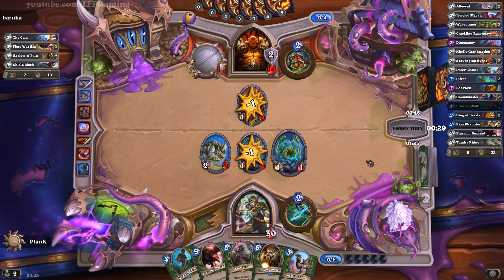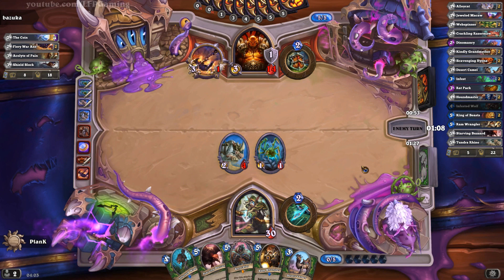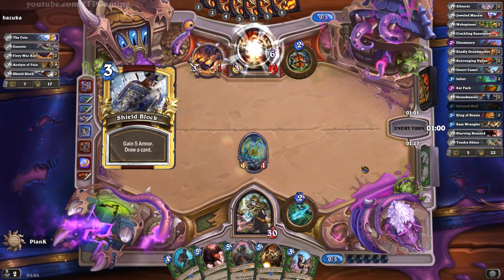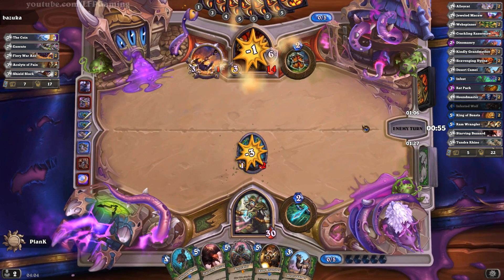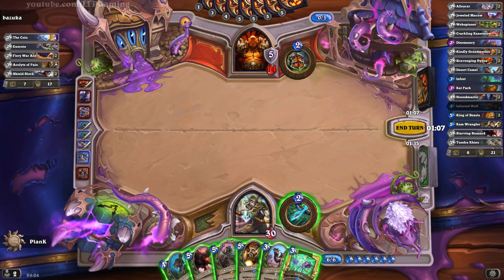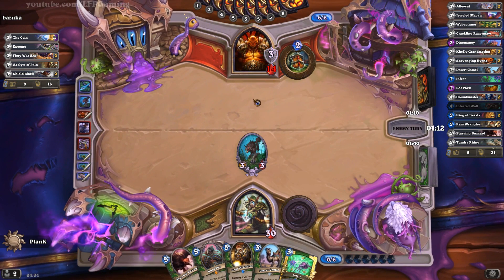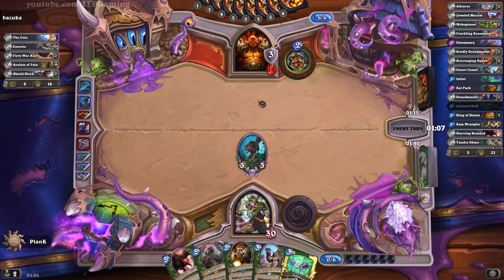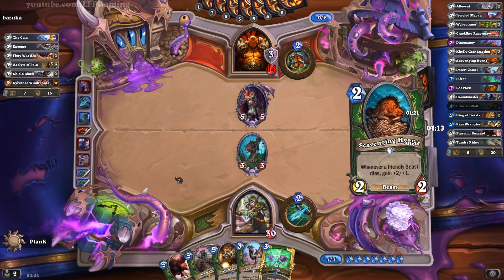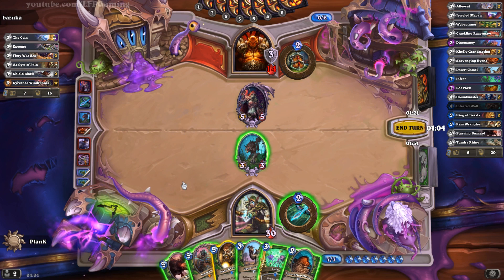Basically if you get the 30 or even the 50 Hunter card quest, you can do really quite well, since usually it's a slog to beat opponents with stuff like 30 Priest cards. But in this case it's actually really quite good. Another combo: you play Infested Wolf, then your opponent plays something with three attack or higher, then you play Starving Buzzard and kill your Infested Wolf — you draw two cards automatically from Starving Buzzard's effect. That's another thing that is really quite awesome.